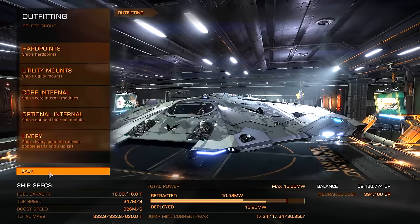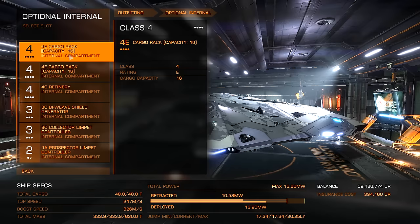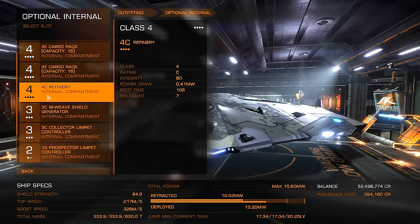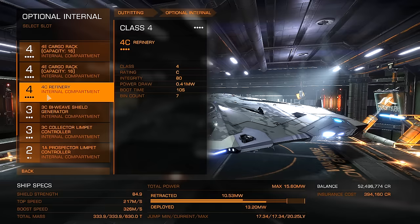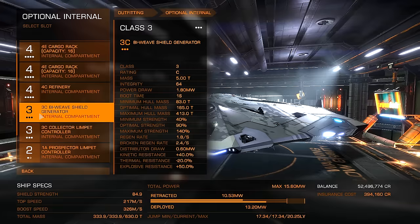Now let's take a look at the actual meat of this build. We have cargo racks — we need cargo space for all of that refined ore that we're going to be carrying around. We have two 4E racks that can hold 16 tons of cargo each. Then we also have a refinery. A refinery is essential for mining because what's actually happening is you're picking up fragments of asteroid that have more than one material in them, and what the refinery does is separate those materials out into usable bits. For defensive purposes, we have a 3C biweave shield because this ship is tiny and it's easily damaged, and we're not really planning on going into combat with a mining vessel.